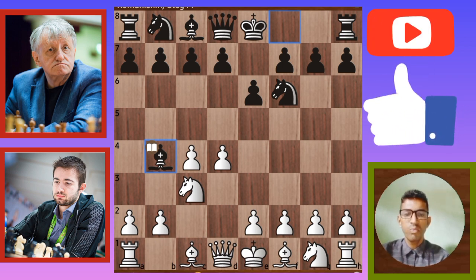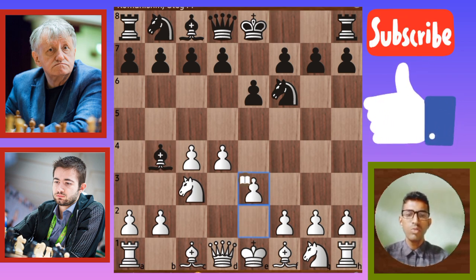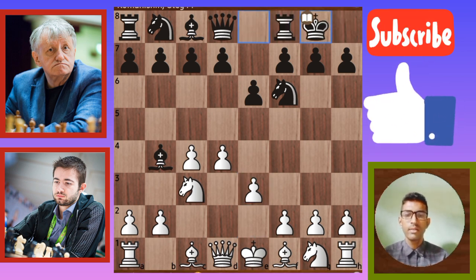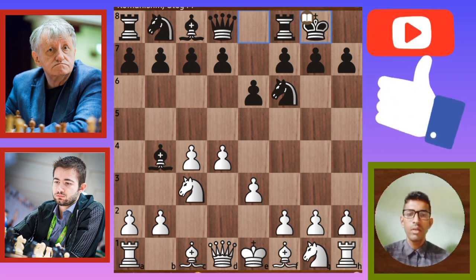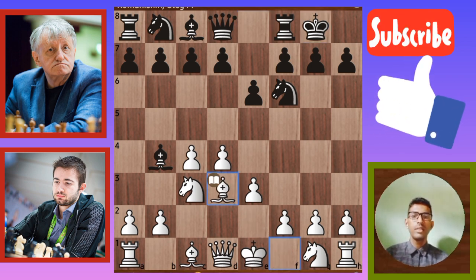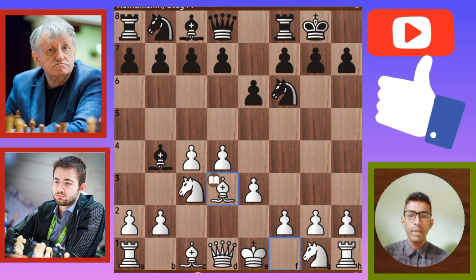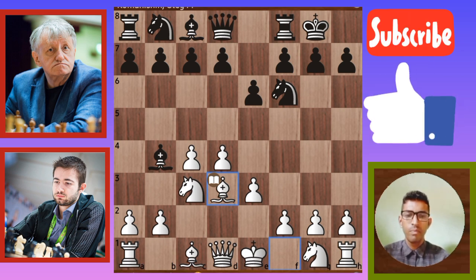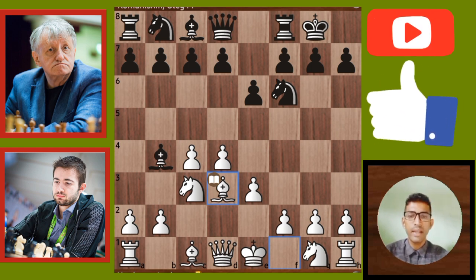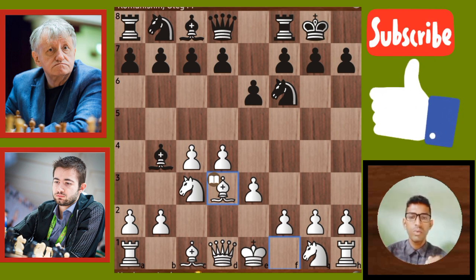The fourth move of white: pawn goes to E3. Another move of black: castling — black is going to castle. Next move is Bishop goes to B3. Both players have completed their book moves. I have explained everything in the first five moves of the book move opening. We can continue right now.